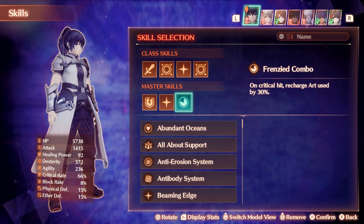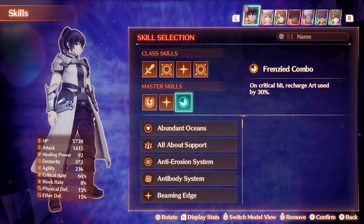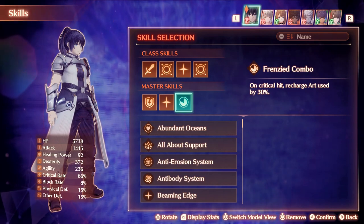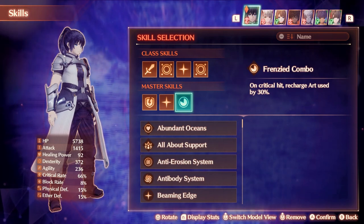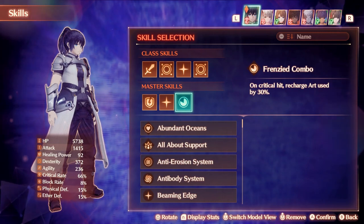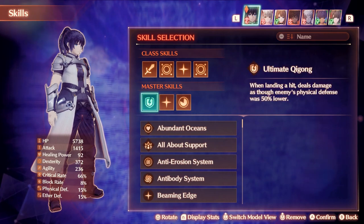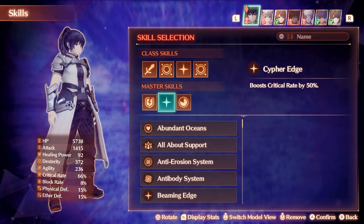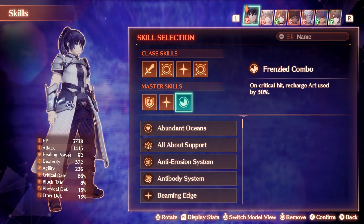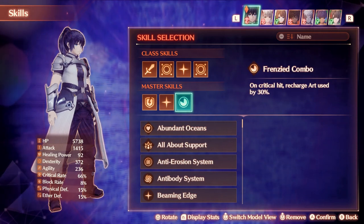Frenzied Combo reads: on a critical hit, recharge an art used by 30%. So you do this and you get about a little less than a third of your art back every time you land a crit with the art. What they did is they made Art Recharge work with Frenzied Combo on Agnian Arts, where before it only worked with Kevesi Arts.